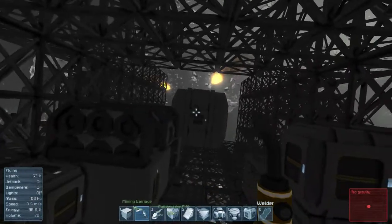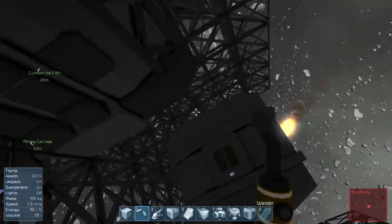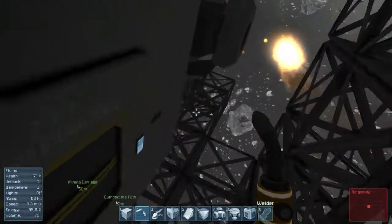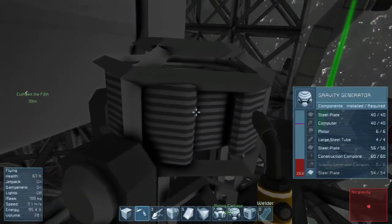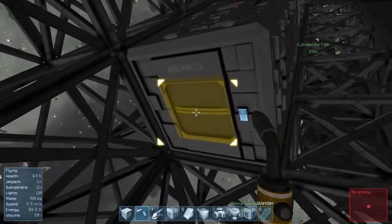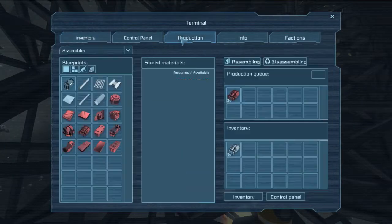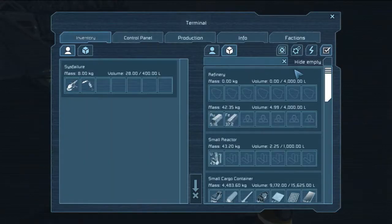Hello, Sisfei here again, and welcome to a little bit more Space Engineers! Last episode I was attempting to build a gravity generator which is just tucked down here, which at the moment looks like some sort of electromagnet. The problem is we needed gravity generator components, which require an awful lot of parts. I need a bit more cobalt and iron, so I've got the refinery specialising on that.